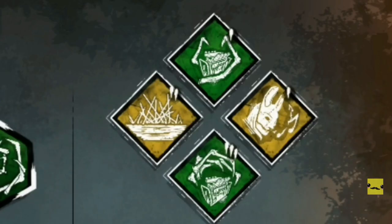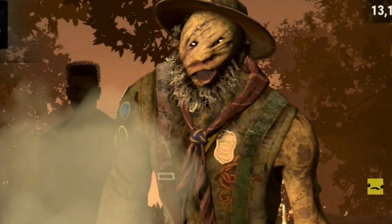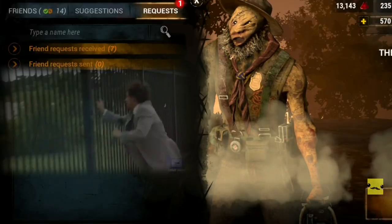For the perks I'll be using Ruin to slow the game down, Corrupt Intervention to stop them from rushing gens, and Hunter's Lullaby just to slow the game down even more, and Spirit Fury because I don't respect pallets. For the offering I want to bring a Black Ward because I only have one of these bottles and a few of these spike boots.